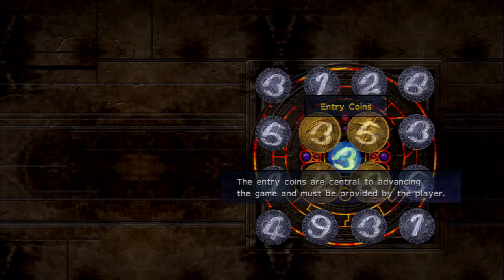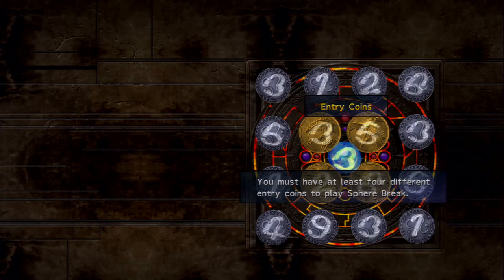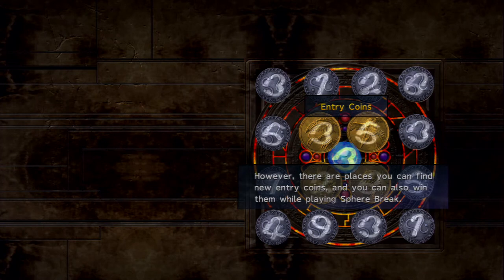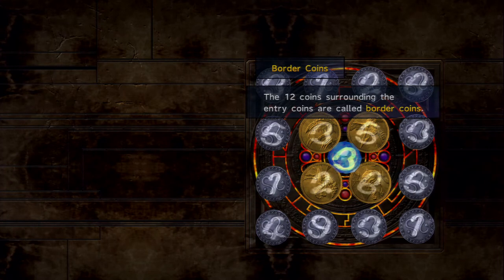Entry coins are central to advancing the game and must be provided by the player. You must have at least four different entry coins to play Sphere Break. Entry coins used in the game are lost once the game is over — however, there are places you can find new entry coins and you can also win them by playing Sphere Break, so you can probably get some rare coins by winning games.